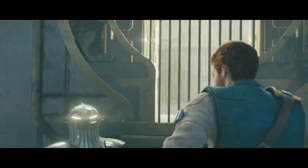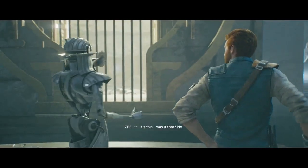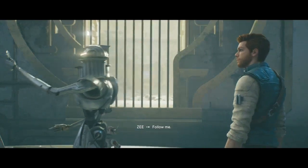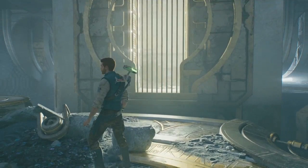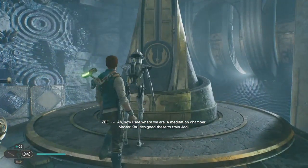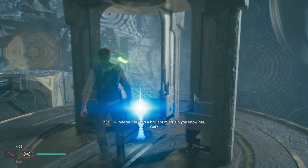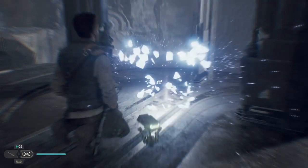A meditation chamber. Master Cree designed these to train Jedi. I remember this — don't recall what it does, however. Master Cree had a brilliant mind. Do you know her, Cal? Can't say I do. No matter, but I think she would have liked you. The exit is this way. I am very fortunate. A perk! Different types of perks can be found throughout the game and can change the way you play significantly. You start with three available perk slots; more slots can be unlocked.